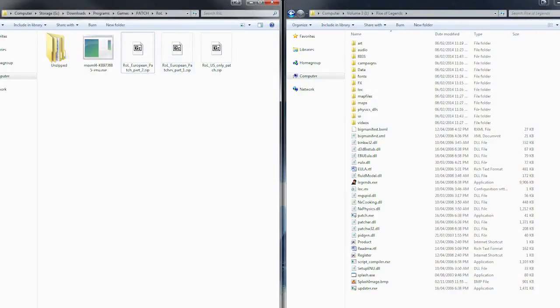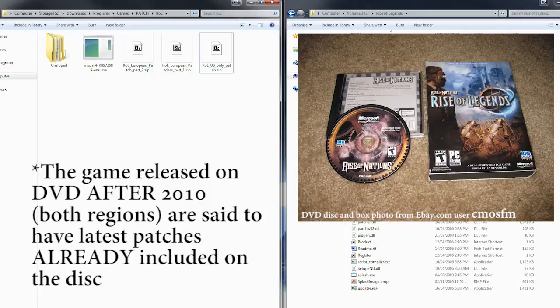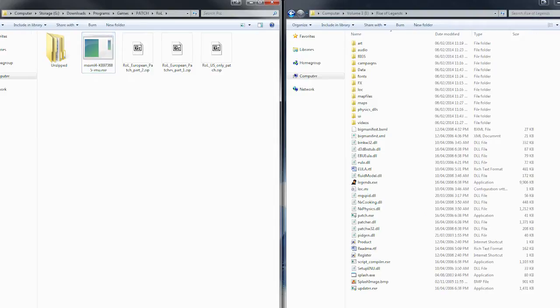There are two European patch files and one US-only patch. The US patch is only required if you have the North American version, and the European patches are required if you bought the game on CD before 2010. Links to these files are on the Rise of Legends Heaven site, which I've included in the video description. According to the site, the DVD version released after 2010 has already been fully patched. The additional file here is only needed if you encounter a specific error trying to play one of Microsoft's games — I'll show you what that error is.